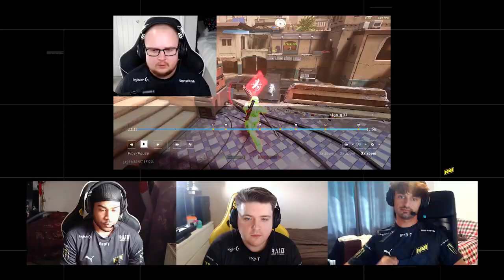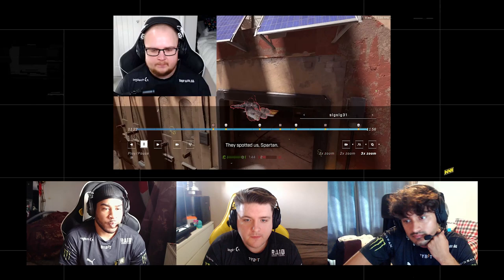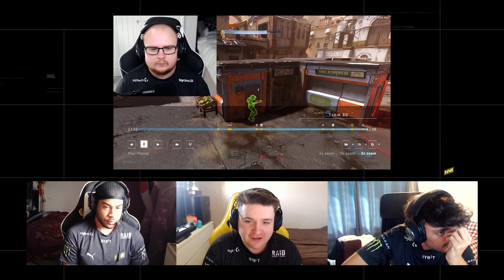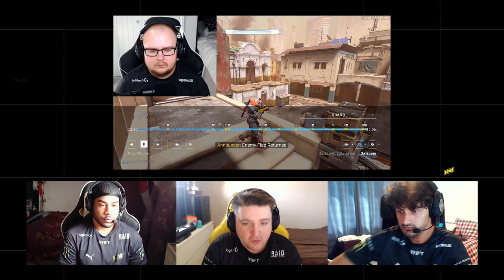We had three runs and capped two of them. A big point a lot of players need to pick up on: if it was too easy to get across the middle and they're all still alive, something's coming. If you got through the middle bit — from your window to their window — and it was hard but you won it, it's probably a cap. But if you got across easily and haven't seen anyone, they're probably in your base. It's process of elimination.